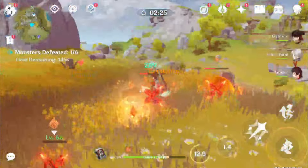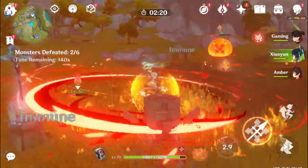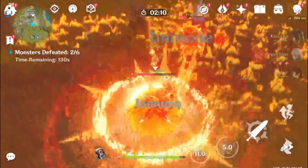Character introductions for 5.0 will begin on July 15, the Monday of the week in which 4.8 is released. Since 4.8 will be released on Wednesday, July 17, character introductions will begin two days before that, on July 15.